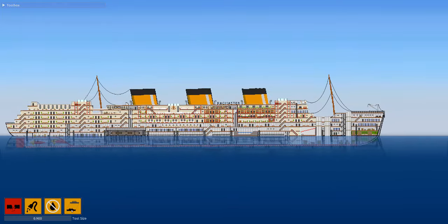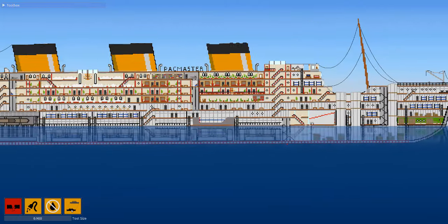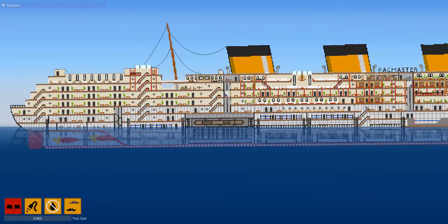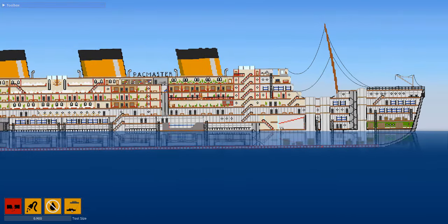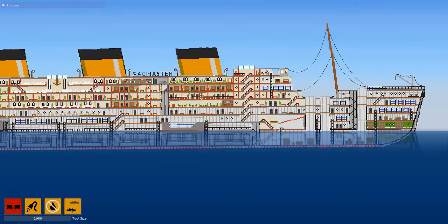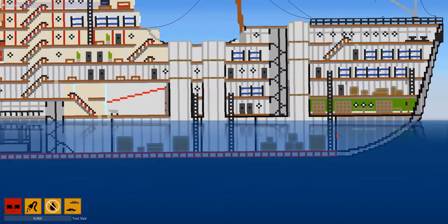Alright, so we have the SS Packmaster here. Basically this is kind of a nod to one of the creators — the main creator of the game. This is a very nicely detailed ship, and there are actually some cool features to this game that include a base model of the ship where you can apply a texture to it, so you can get an outside texture and then an interior texture.